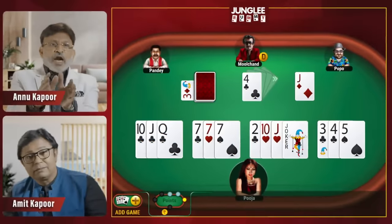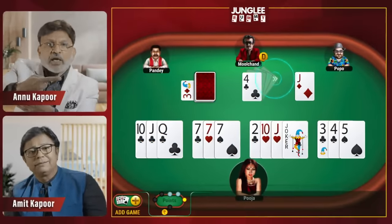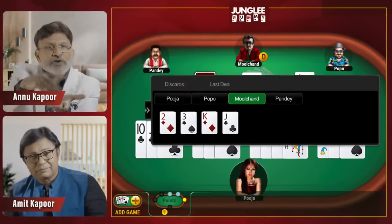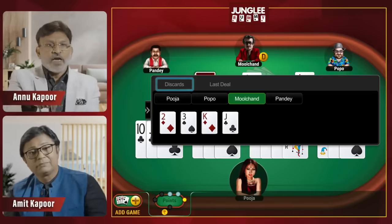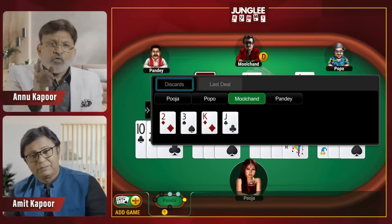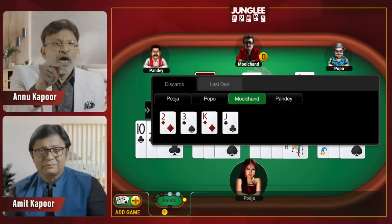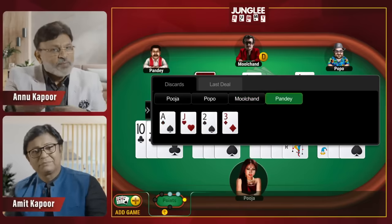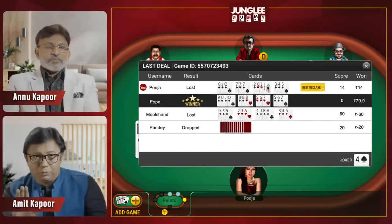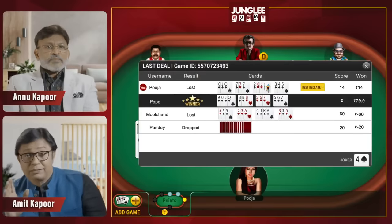On this screen, you will see a double-arrow icon. When you tap this icon, a window opens with two options: Discards and Last Deal. The Discards option will show you all the cards that each player has played in the round. The Last Deal option will show you the results of the last round so that you can understand different players' strategies.